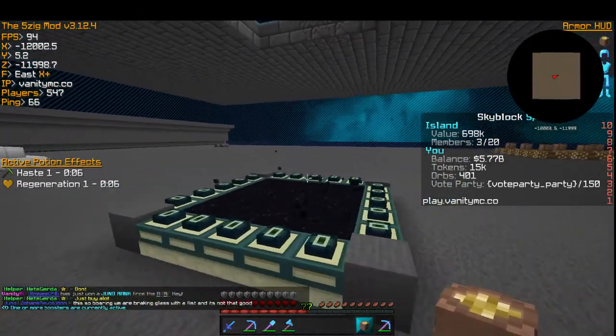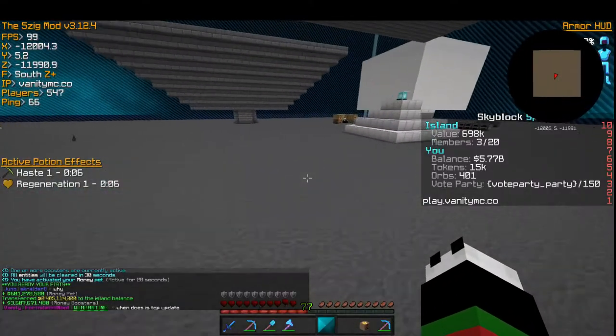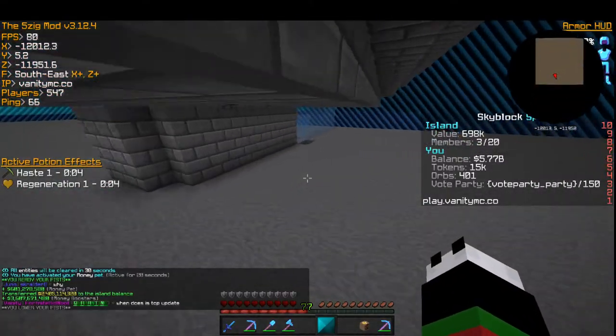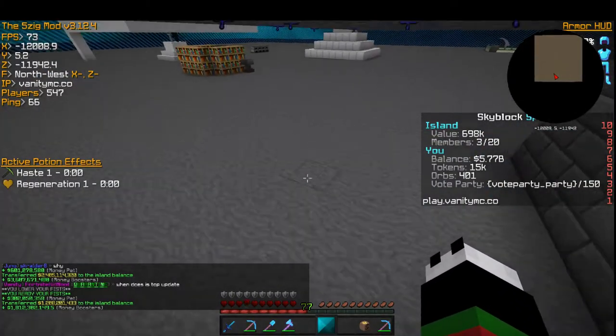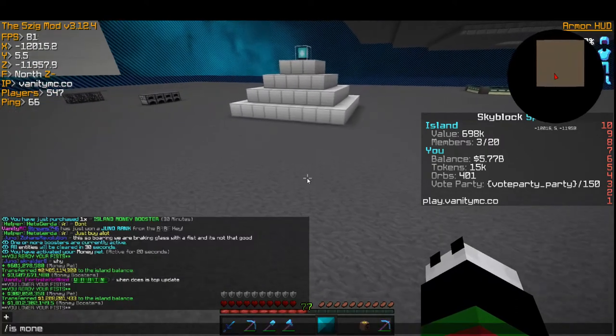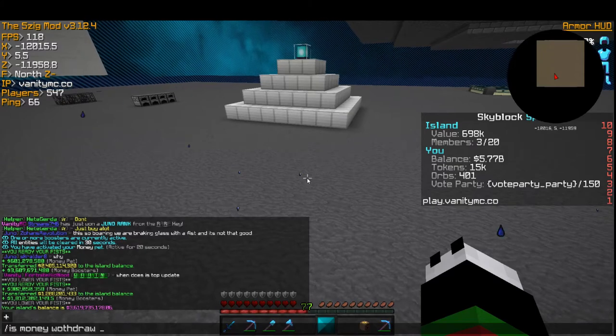Let's get the money booster just like that and get the money pet, then we'll sell. I'm at 5.7 billion — boom, sold! I just made six billion right there, and right here I made another four billion.